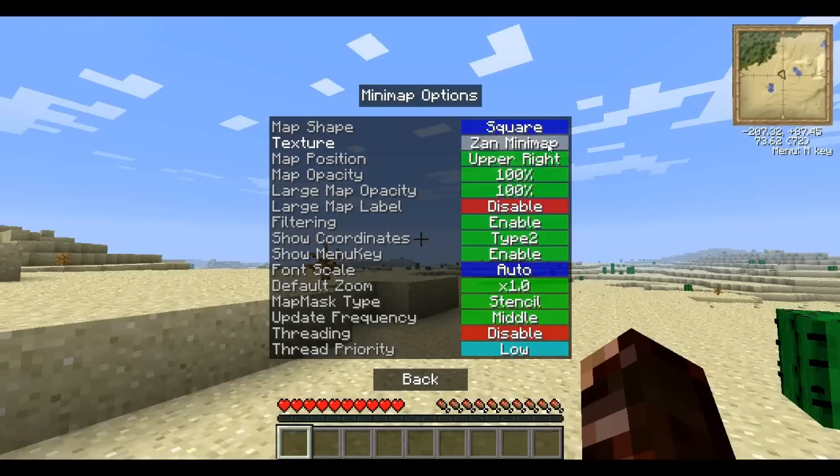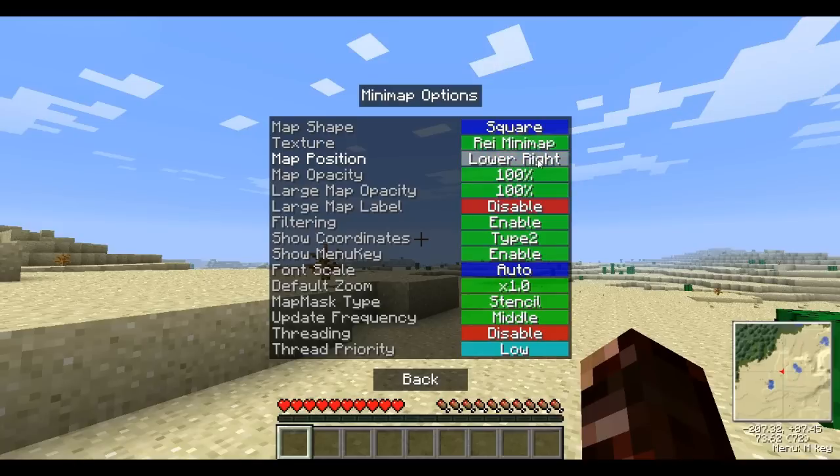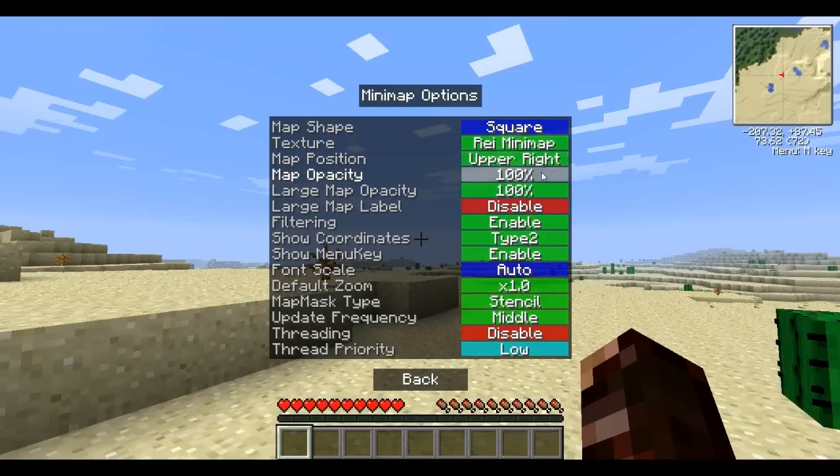If you guys had used Zan's minimap, which I used to, I like that style, but I kind of do like this new style too. You can do the position — any of the four corners. You can make the opacity from 25, 50, 75, or 100. And then you can also have a large map for when you press another set key. I normally like to keep opacity at 100.